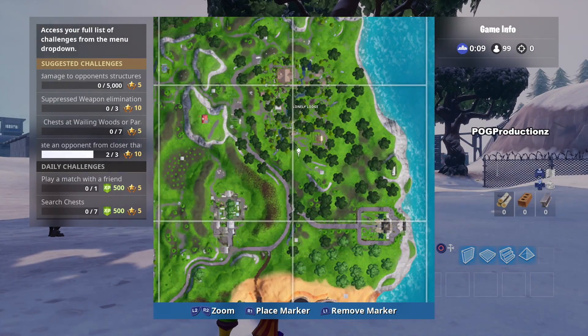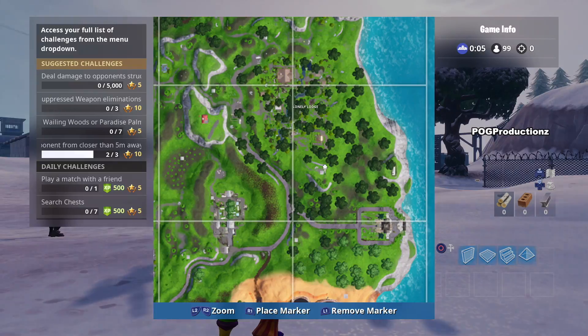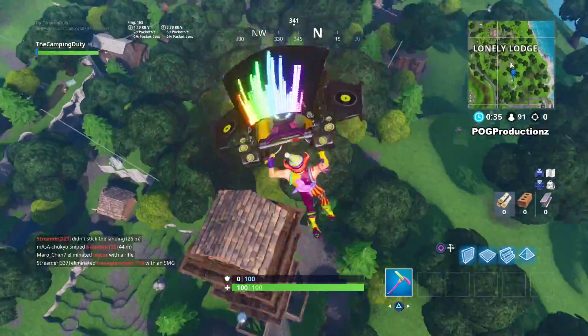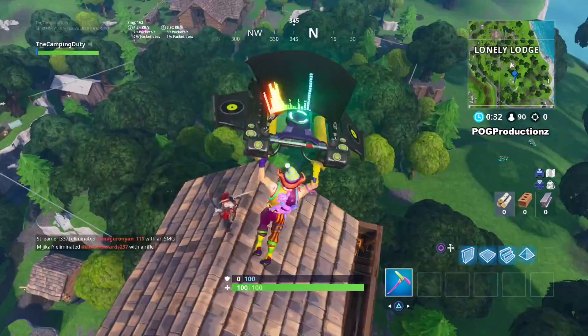Hey, what's up guys, Pog here and welcome to today's video. In this video I'm gonna show you guys the location for the Ranger Tower. The Ranger Tower is actually located in Lonely Lodge — it's that nice wooden tall tower. Pretty much this is a Week 5 challenge: land on top of it. This is Stage 2.